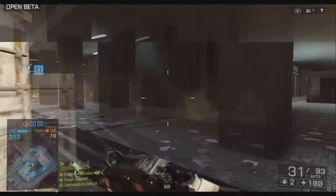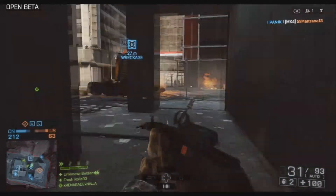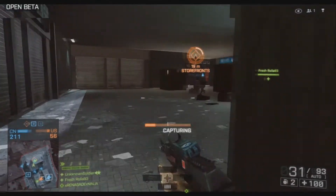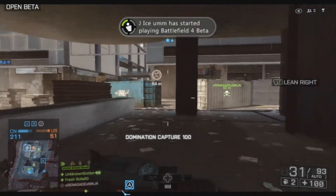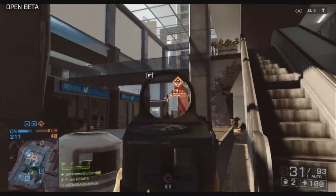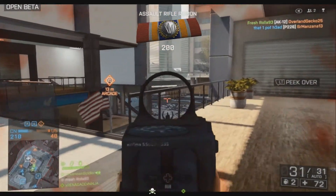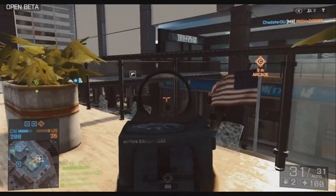It gets really annoying when people just spam the M320s in this game. There's the actual pickup grenade launcher on the back side of the map too. I don't really like the fact that you can get on top of the roof in domination — it serves no real purpose. I understand the game is promoting a Levolution-type feel with different levels, but getting on the roof does nothing. Some people get up there to snipe and spot people, but you're not capturing objectives, you're just trying to annoy and troll people.